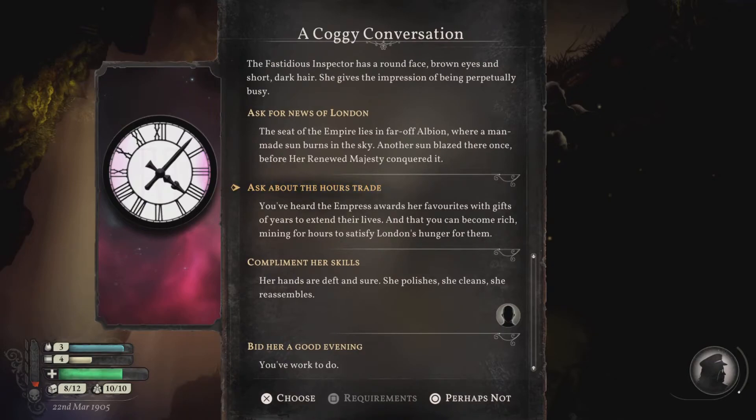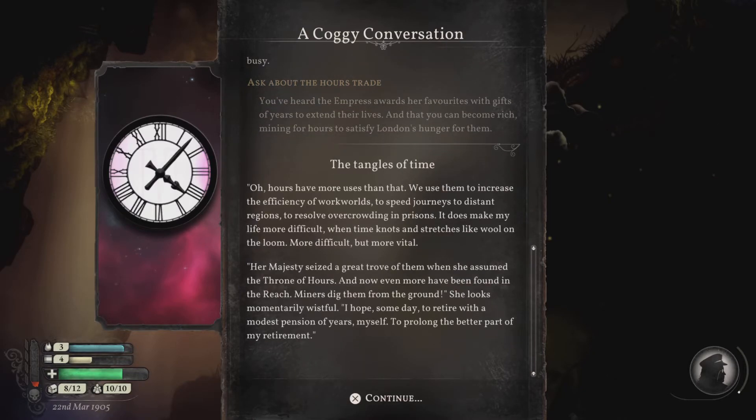Ask about the hours trade. You've heard the empress award her favorites with gifts of years to extend their lives, and that you can become rich mining for hours to satisfy London's hunger for them. Oh, hours have more uses than that. We use them to increase the efficiency of work worlds, to speed journeys to distant regions, to resolve overcrowding in prisons. That's pretty grim. It does make my life more difficult when time knots and stretches like wool on the loom — more difficult, but more vital. Her Majesty seized a great trove of them when she assumed the throne, and now even more has been found in the reach. Miners dig them from the ground. She looks momentarily wistful.